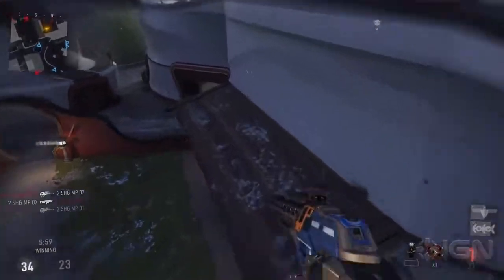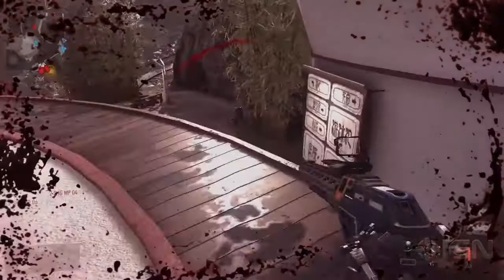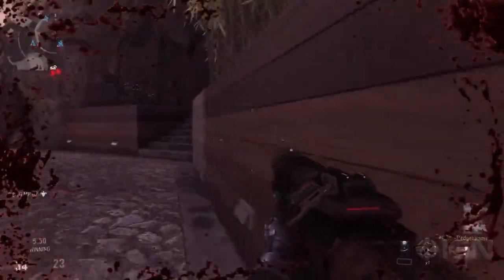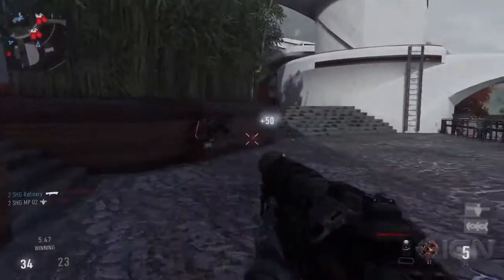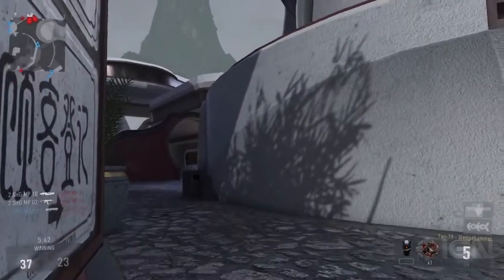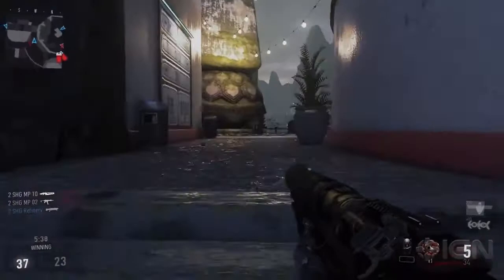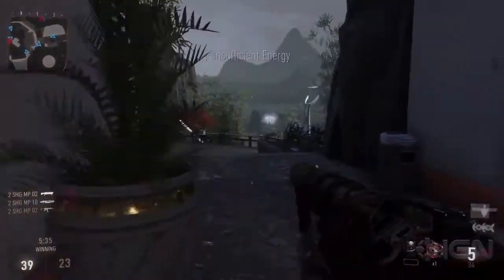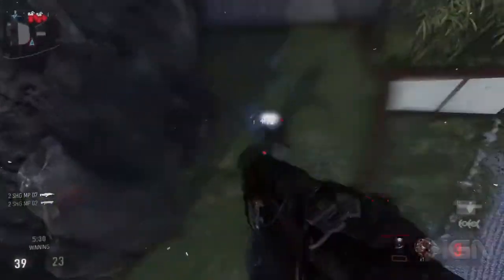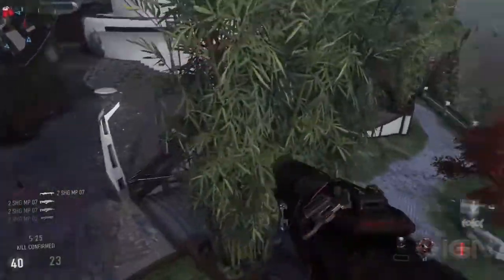We've got six minutes to go. What's the default win total here — 50, 100? Going to 65. 65, interesting number. You can see he's got the UAV up. He's getting objective points for all that with the score streaks. That is very helpful in this mode — especially if you take the extra assist points on the UAV. You'll get a lot more assist points and can beef out your score streaks a little faster.